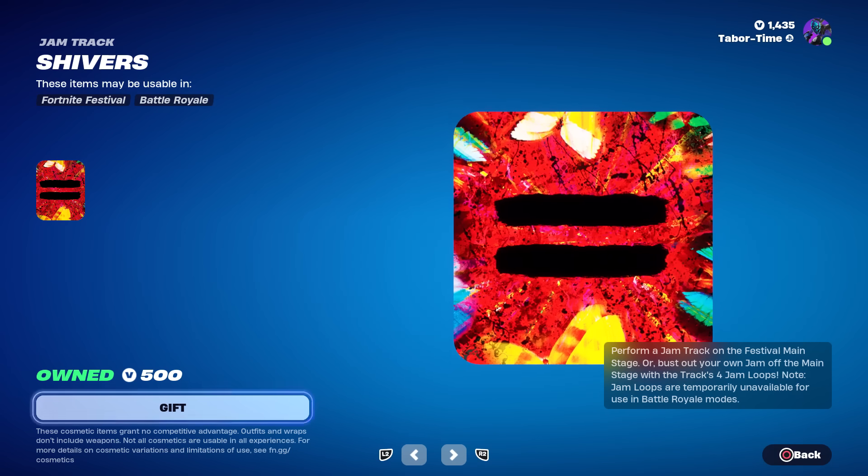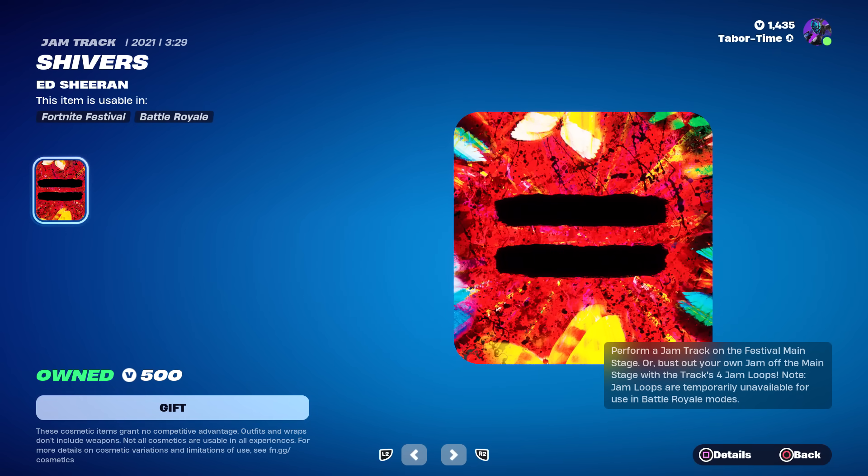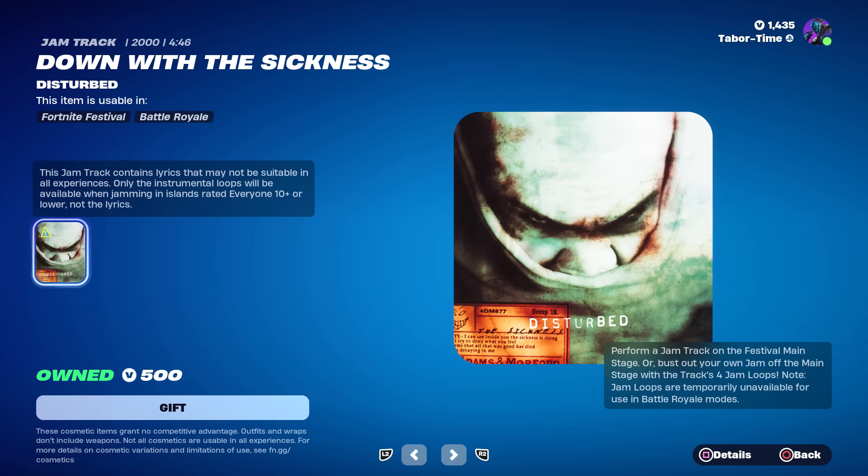'Shivers' by Ed Sheeran — that's a good one. Oh man, 'Down with the Sickness' by Disturbed — I love this song. It does have some inappropriate lyrics though. This is way back from 2000. I used to watch Dragon Ball Z montages on YouTube back in 2000 and this song would always be on them — when Vegeta would go crazy and power up, this song would be playing.